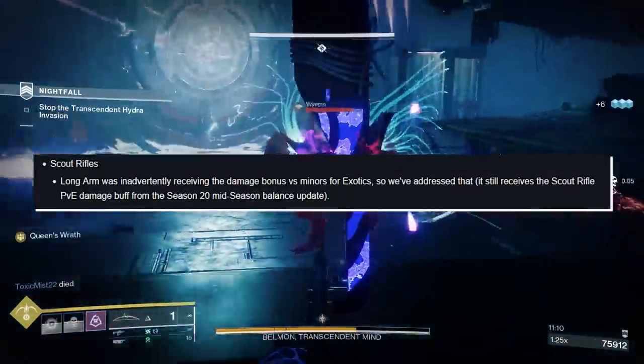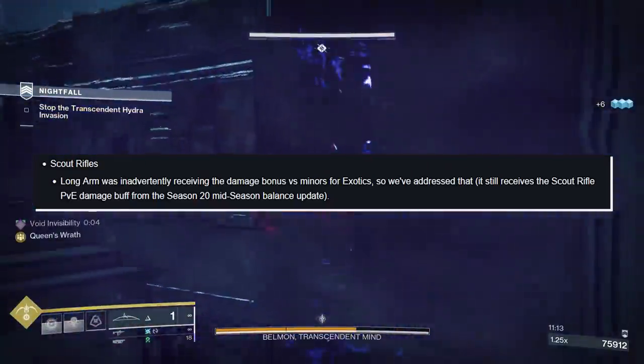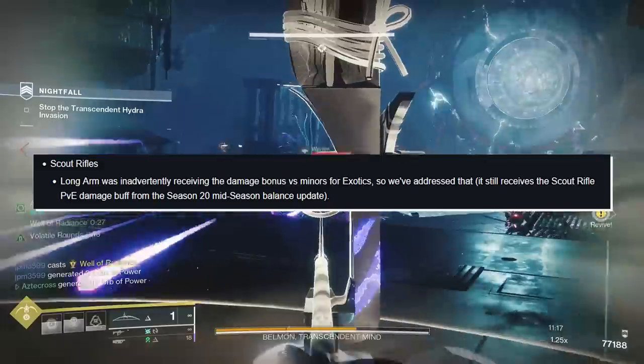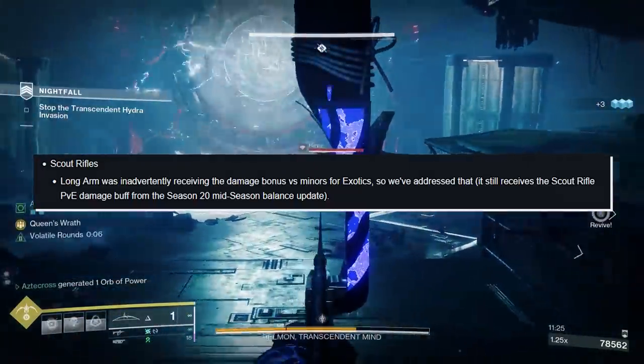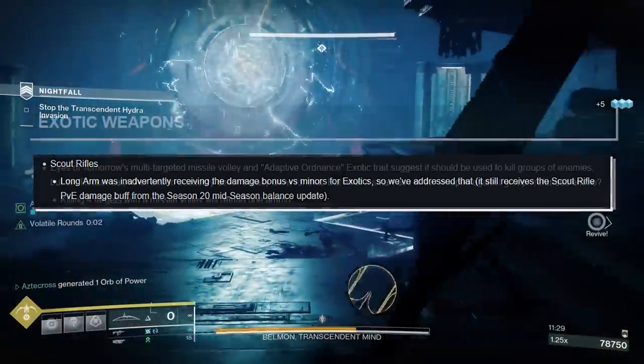Scout rifles: Longarm was inadvertently receiving a damage bonus versus minors that was meant for exotic weapons. That has been addressed. It still receives the Scout Rifle PvE damage buff from the Season 21 mid-season patch, but the unintended damage bonus against minors has been removed.